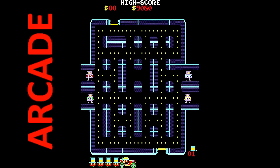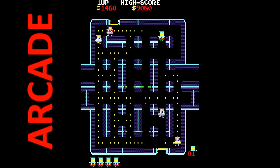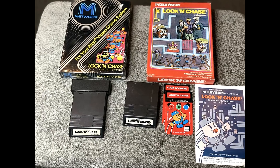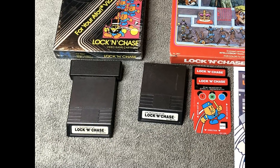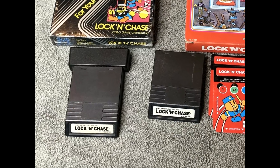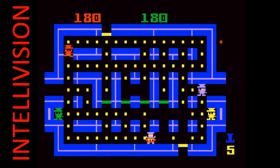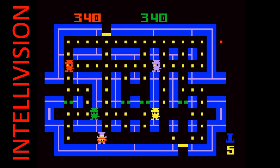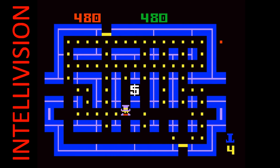An early 80s arcade game, Lock and Chase, has you as a thief collecting various coins, money, and treasure on a playing field, avoiding the police. Gathering the money in the middle causes the police to pause where you can escape, collect all the coins, and then you escape top or bottom of the screen. There's a 2600 version and an Intellivision version as well as a Game Boy one. The 2600 and Intellivision cartridges look near identical, which is kind of interesting. Lock and Chase was popular on the Intellivision as it was needing arcade hits. This is a fairly common title to track down — well worth it.